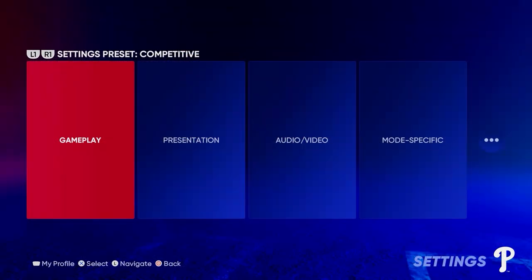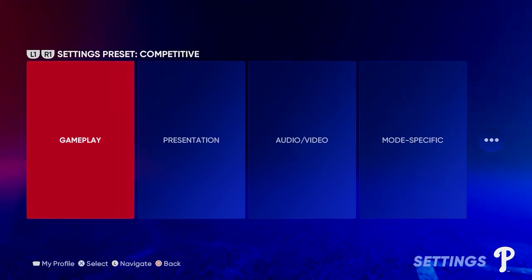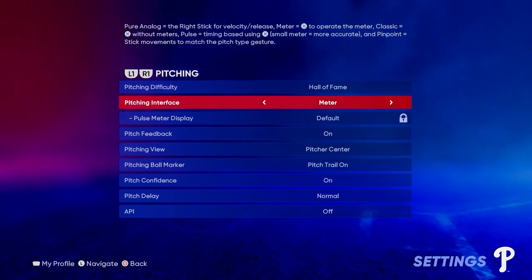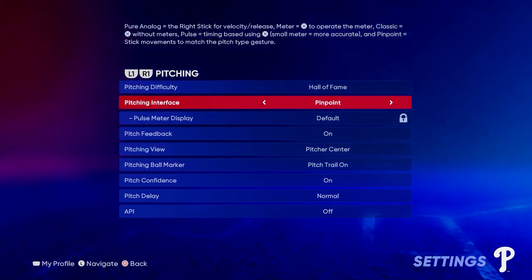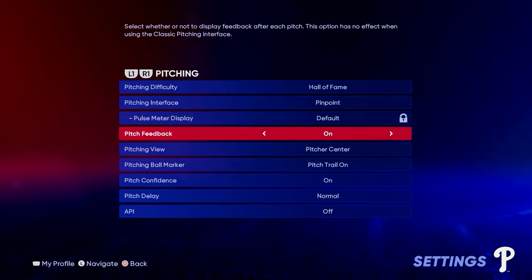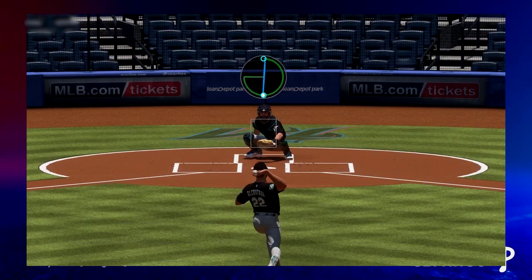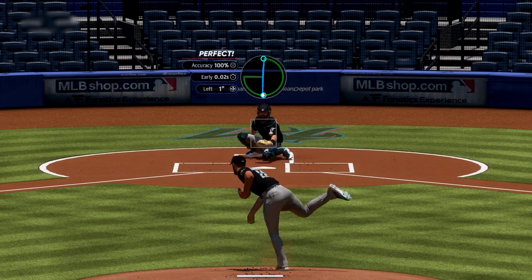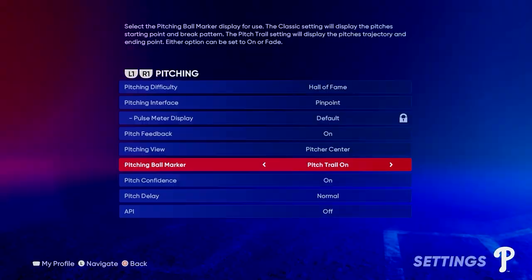First off, you want to make sure you have pinpoint pitching enabled in your settings by going into your game plan settings, then over to pitching, then down to pitching interface and switching it to pinpoint pitching if it's not already set. You're also going to want to make sure your pitch feedback is on so the game will tell you how well you're performing each phase of the pinpoint pitching mechanic.